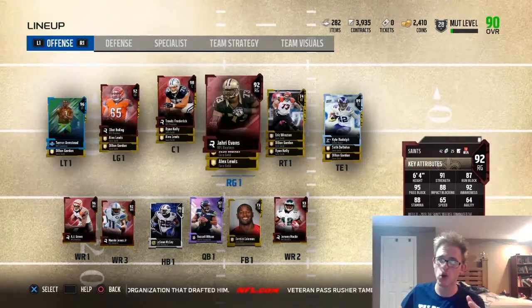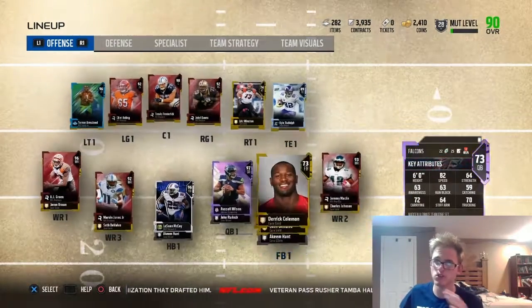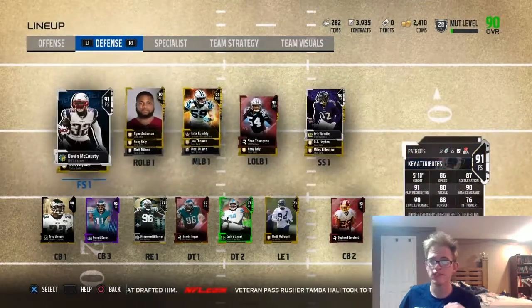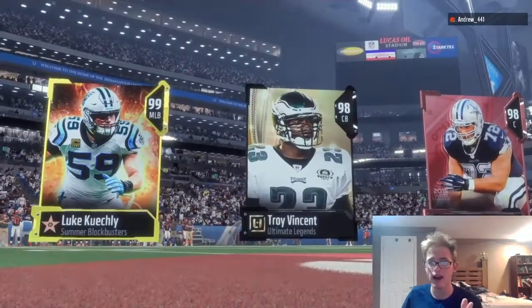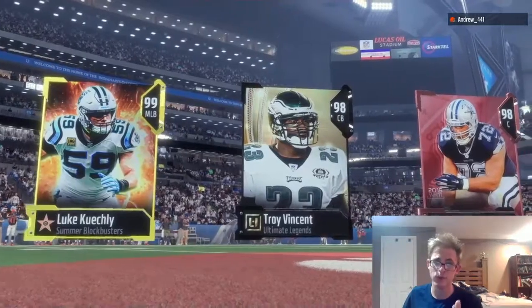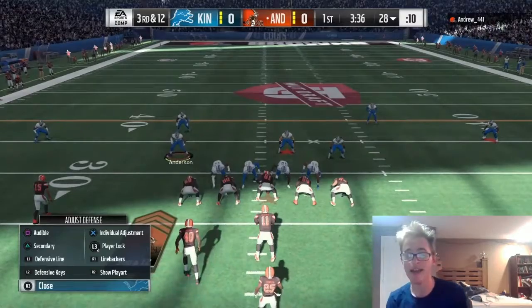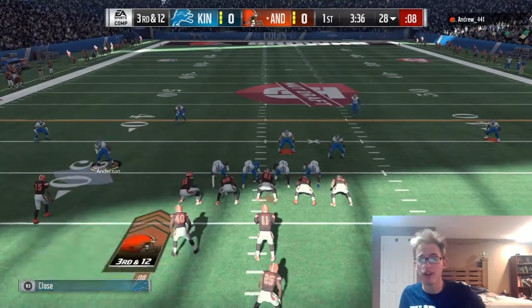Here's the squad. The offensive line was almost complete except for a right tackle, and there were no duplicates on the offensive line, which is really surprising. I got three good receivers. Defense is okay, defensive line is decent. My top three are Troy Vincent, Travis Frederick, and Luke Kuechly. He also has Luke Kuechly and Ed Reed, so his defense is going to be pretty good, and he has a very good center too.